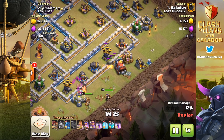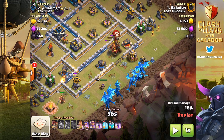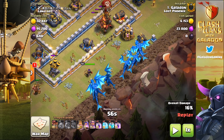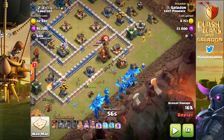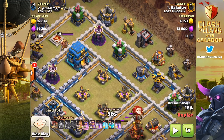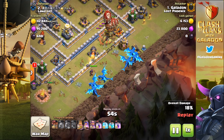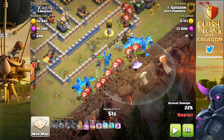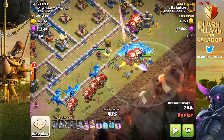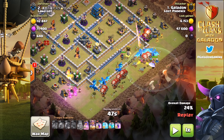The attack gets underway. The siege machine is doing a great job — there goes the first air defense. The archer queen moves on to the next air defense and finishes it off before a single shot gets off. But looking back at the drop of the electro dragons, an idea would have been to put them together more and let them group up heading toward the town hall. Instead I end up with a few on the left, a few on the right, and the balloons go down with two distinct groups — most going left, only a couple going right. You want the tanks protecting the DPS; we don't have that protection.